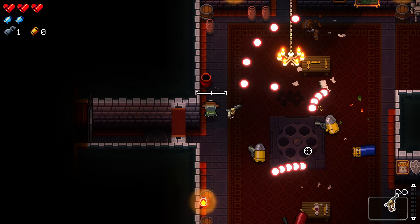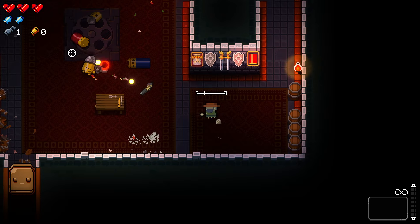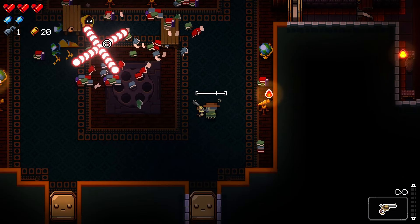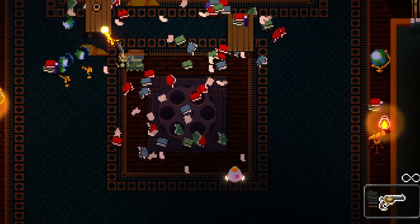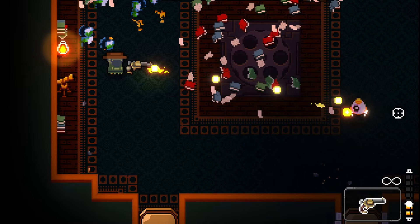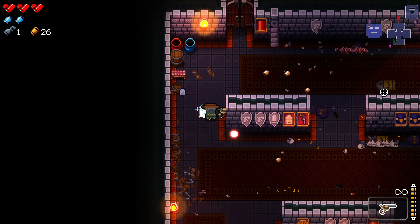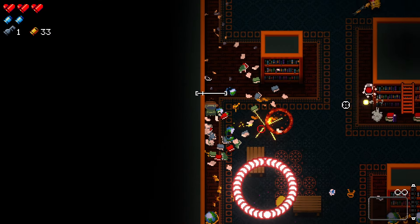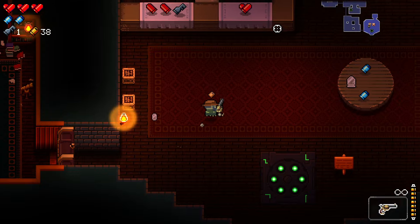The Gunslinger's base weapon is pretty good, so I was having no issue clearing up the first rooms. I was a bit surprised to find a new enemy so early in the run, but here it is. This little guy is called Gloculus and it's pretty scary to face. I kept on progressing and even got some protection, killed some more enemies, and found our first shop.